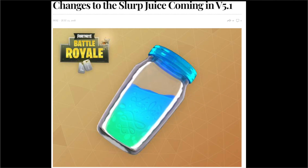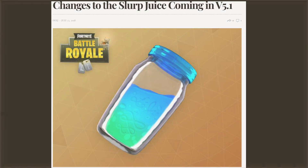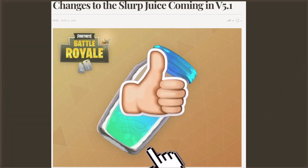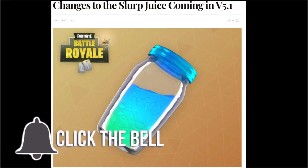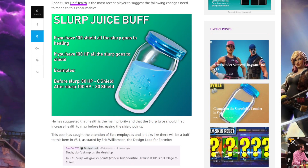The Slurp Juice was first introduced to Fortnite in version 1.8, and it was the first item that would actually heal your shield and your health at the same time, for a maximum of 25 health points or shield points. This is done over a gradual period of time, and it only took two seconds to consume, increasing everything by one per second up to that maximum of 25. Slurp Juice is of epic rarity and it's something you don't come across often.